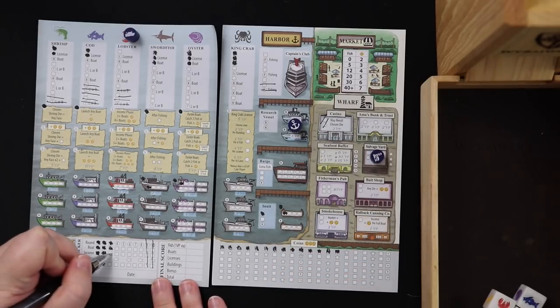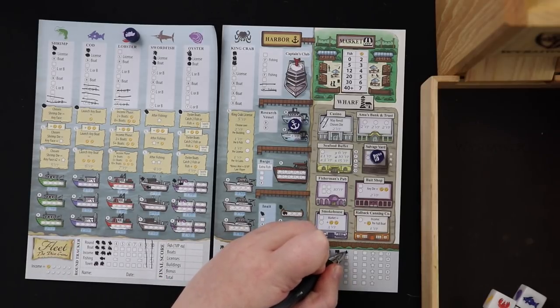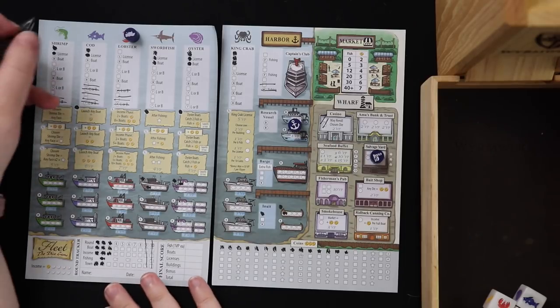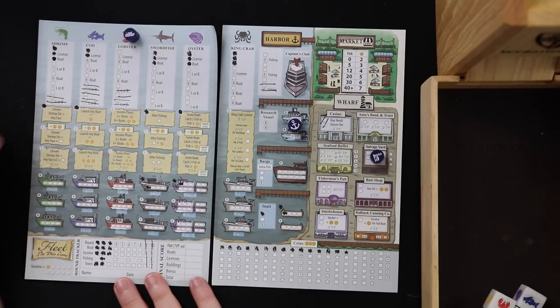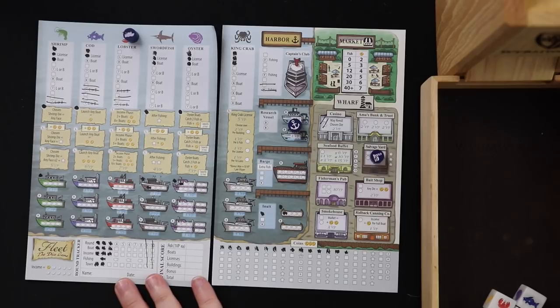Income time — I only get one coin, but it puts me up to another star. I get to take any action anywhere I want with that star. I'm going to get a shrimp boat, so now I have a shrimp boat and I'll get more fish from it next time we fish.